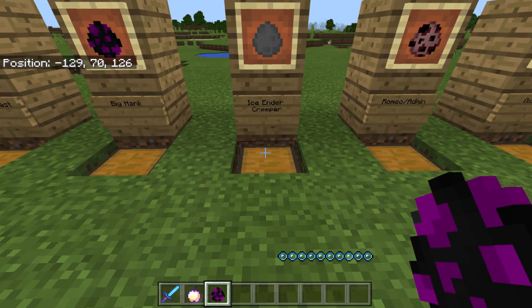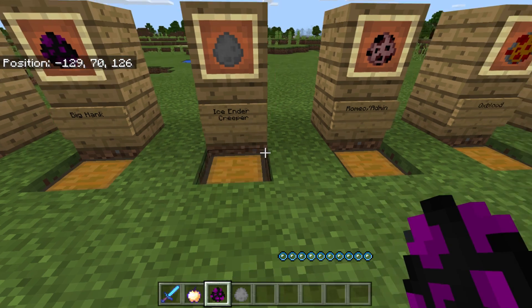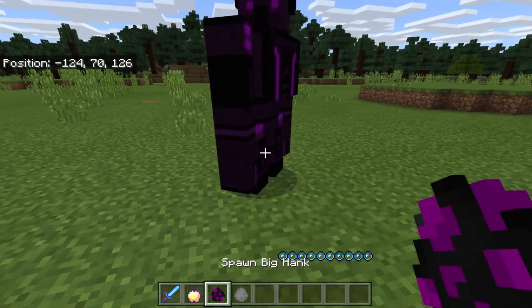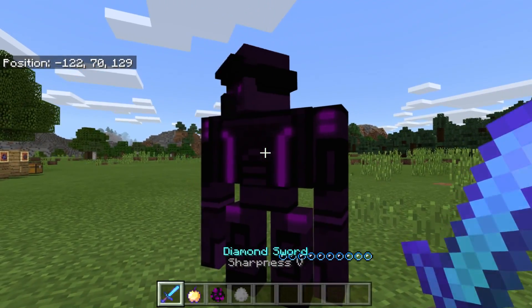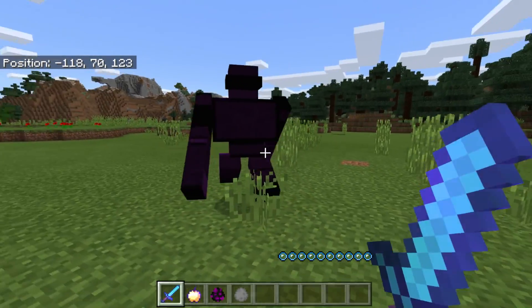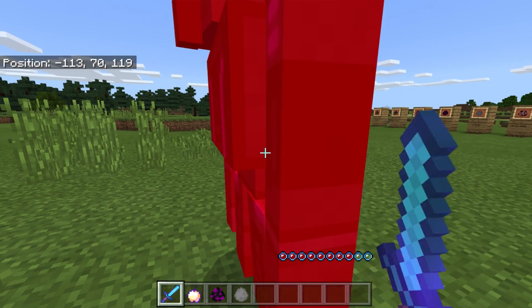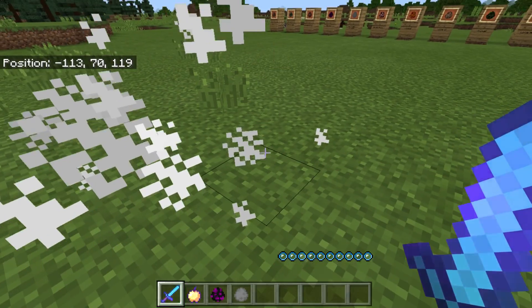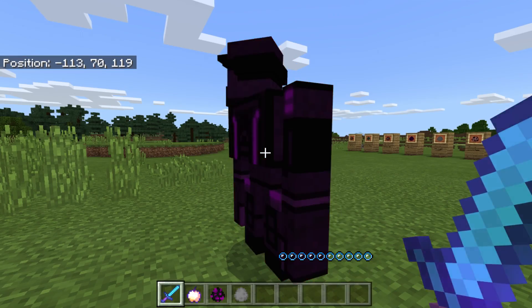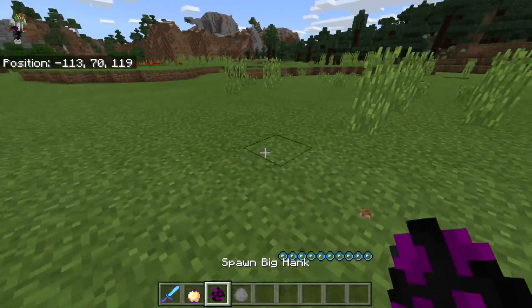The next one is the three-headed Ghast — I'm going to save that one until survival. This one is Big Hank, the iron golem. I'm going to grab a couple of these because I really want to fight them. This one is the Ice Ender Creeper. We have Romeo slash Admin which we'll save towards the end. Big Hank — look how cool he is, look how sharp he is. Some of these have just been retextured mobs but they're strong. Let's see what he drops. With a Sharpness 5 sword, that took eight hits to kill Big Hank.